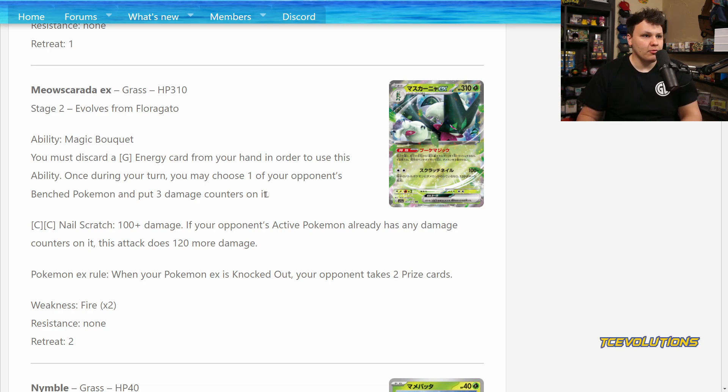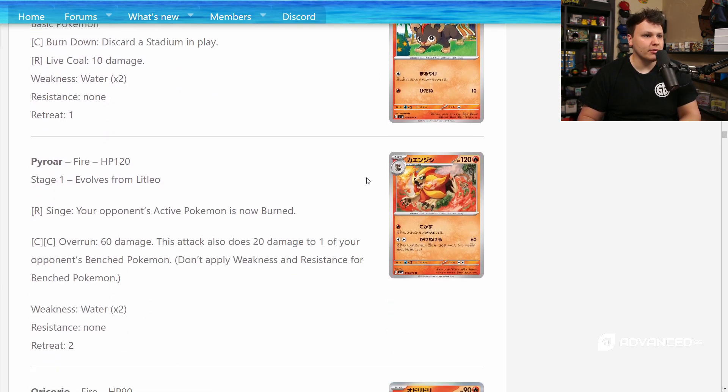A little bit later into the game, maybe you have a couple more Meowscarada EX set up — maybe two, maybe three. Escape Rope it back to the bench, a couple more Magic Bouquets and knock it out, so you don't only have to attack into the same Pokémon twice. I think Escape Rope will be a really big card with Meowscarada EX. The ability is strong — 30 damage for one energy discarded, and then only two Colorless Energy to do 220 damage. They can be Colorless Energy too, though you do have to play basic Grass Energy to use the ability. You can run V-Guard Energy or Gift Energy; we don't have Capture Energy anymore. Meowscarada is weak to Fire — that could be its one weakness that potentially holds it back.